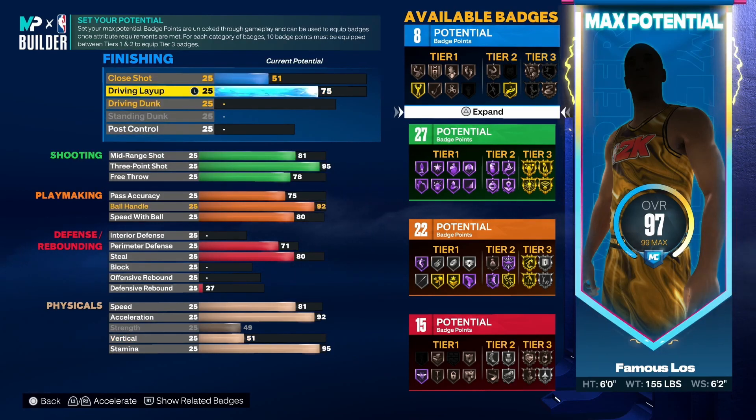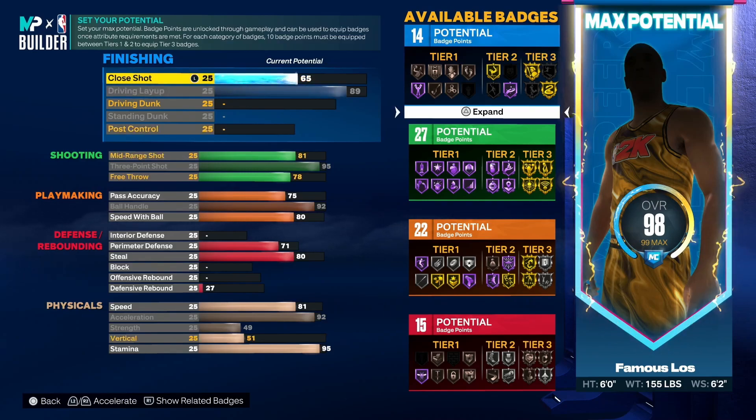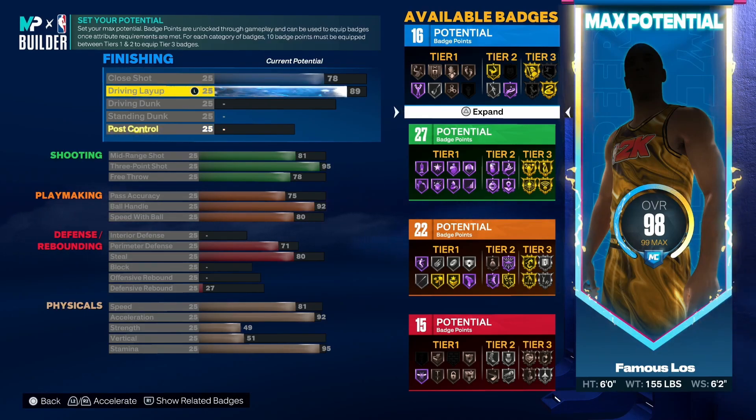This variation has an 89 driving layup — I thought it suited Famous Los well to give him a good driving layup so you can go to the basket and get those acrobatic layups. Then the close shot we're going to put at 78. So this is the first variation: you get Gold Fearless Finisher and Gold Slithery. When you get your extra badge points you can put a couple on finishing and then a couple on defense. Playmaking is looking good — you get Hall of Fame Quick First Step, Gold Unpluckable, Gold Plant Breaker — all the essential badges you need.